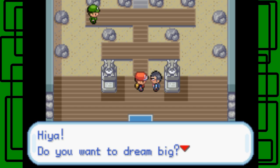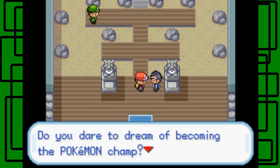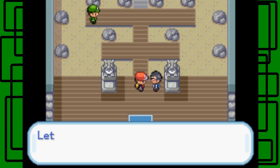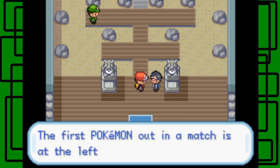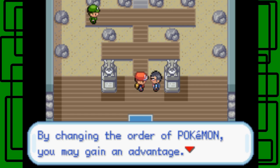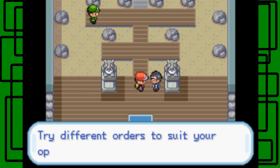The NPC says: Do you want to dream big? Do you dare to dream of becoming the Pokemon champ? I'm no trainer, but I can advise you on how to win. The first Pokemon out in a match is at the left of the Pokemon list. By changing the order of Pokemon, you may gain an advantage. Try different orders to suit your opponent's party.